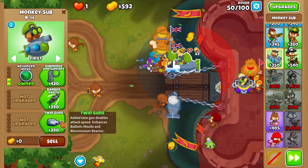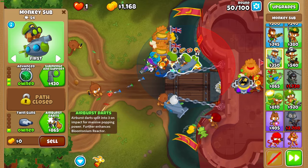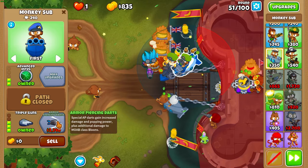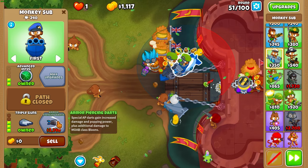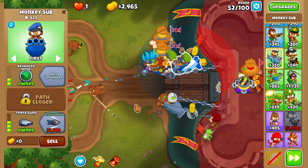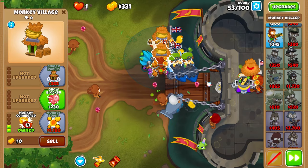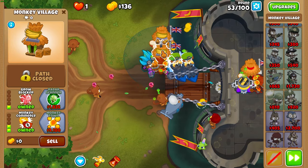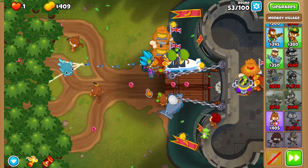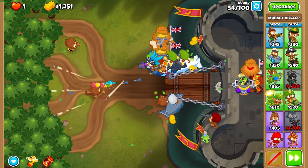As you can probably tell this is the beginning of our sub army, as seen in the thumbnail. Upgrade that second sub to AP darts over the next few rounds — during round 51 it'll be triple guns, then AP darts at the end of round 52. Get grow blocker on that lower village just to make sure we know that's the camo village and don't accidentally buy second jungle drums, because that would be catastrophic.